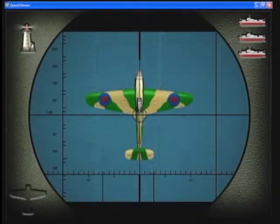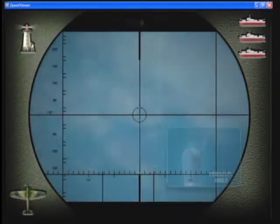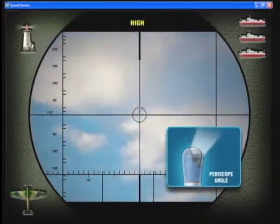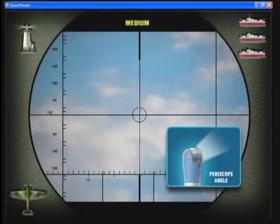Scan the entire area for ships, then we can surface. And keep a sharp eye out for enemy aircraft — we know they're patrolling this area. Use the left button to change the periscope's angle so you can scan for ships, landmarks, and aircraft.